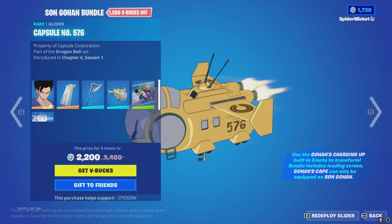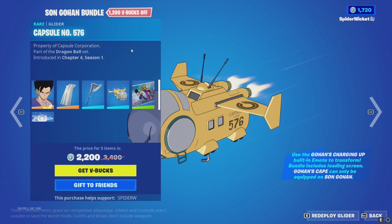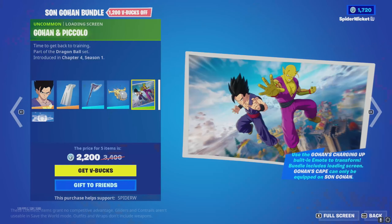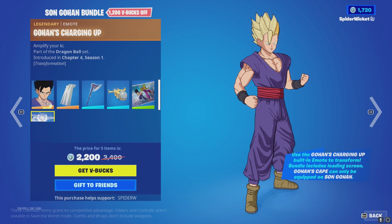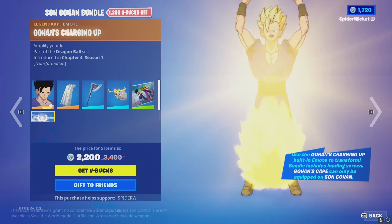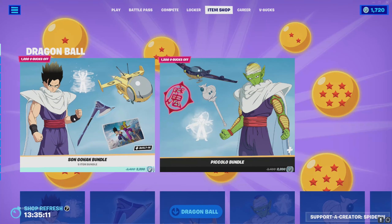Not really sure why the glider isn't centered on screen, but it comes with a loading screen as well — only if you buy the bundle. If you buy them separately you won't get the loading screen, sadly. And this is his built-in emote, which I'm pretty sure is glitched and supposed to be back to front. It's probably fine for everyone else — just my game being a bit funny.